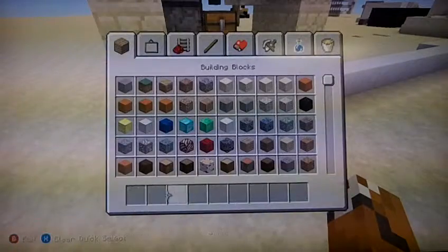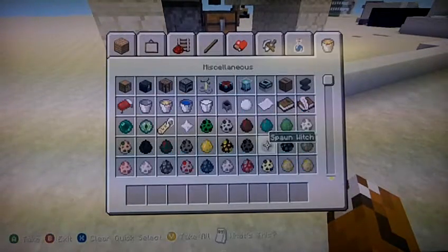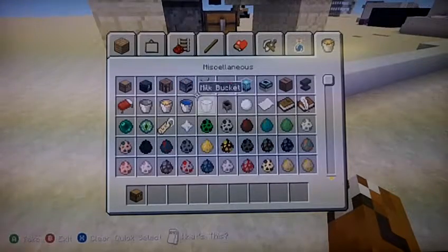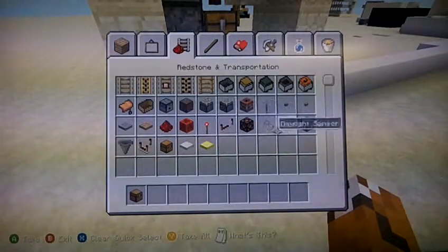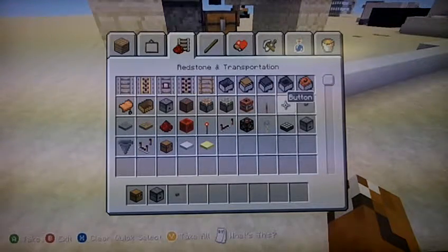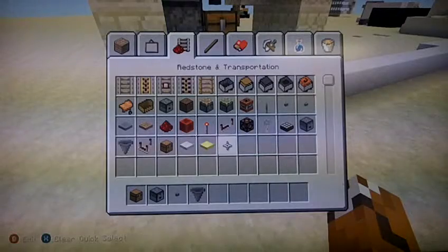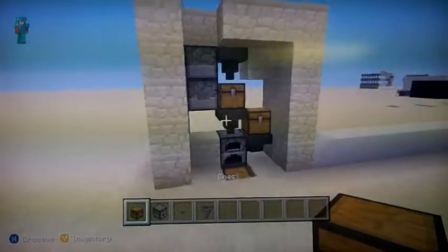So I'm going to be showing you guys how to make it. You're going to need a chest, some droppers, a stone button, a hopper, and yeah. And I'm going to put the food in after.